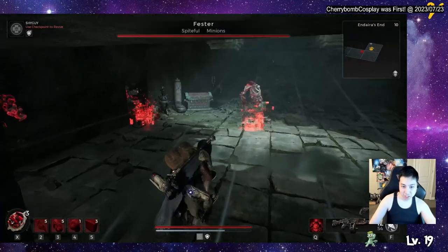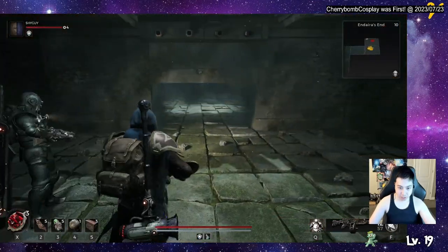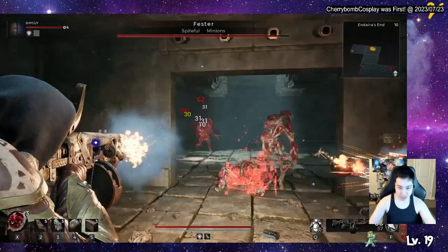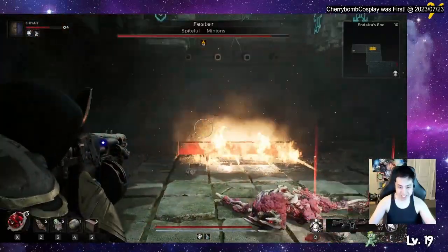There is a chest over there, and you want to be careful. Once you get two rooms in, on the third room there are minion bosses. There's a minion boss and it's spiteful — it can teleport to you. So be wary of that, and it can summon minions.